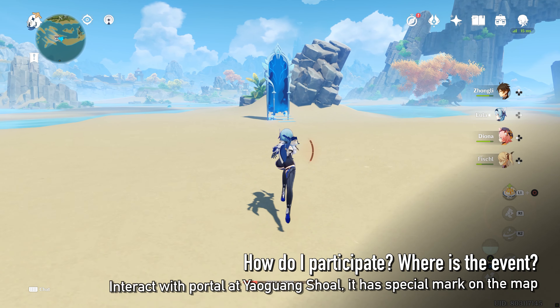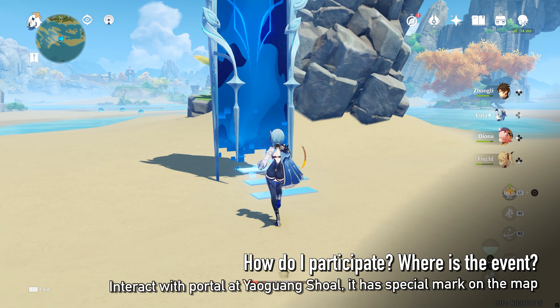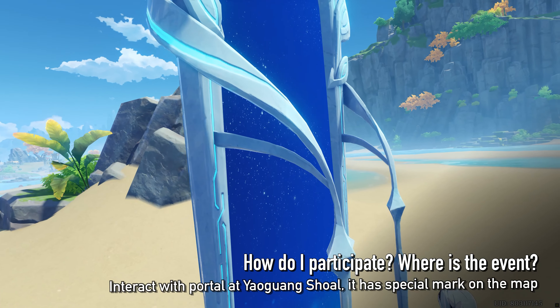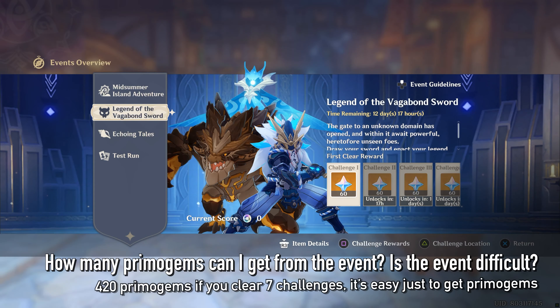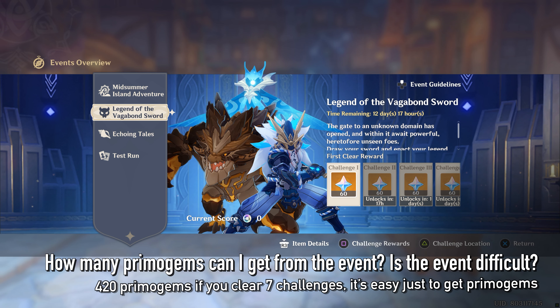You can participate if your adventure rank is 20 or above. Go to Yougwangshol and find a floating gate, or check the event menu and go to the tab. It also has a special mark on the map. You can get 420 Primogems if you complete all the challenges. It's not difficult — you just need to clear every challenge once, even at the easiest difficulty, and that's it.